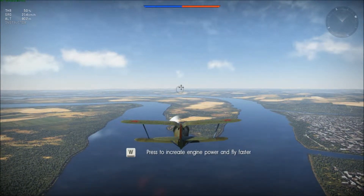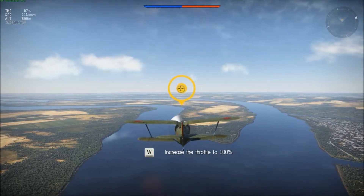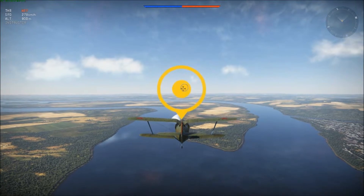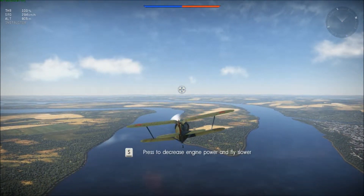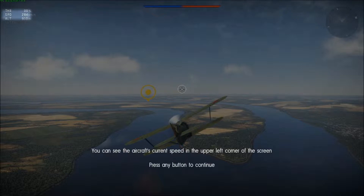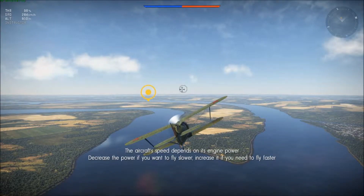Press W to increase engine power and fly faster. Oh, I have to actually hit W. Increase the throttle to 100% — here we go. Don't blow out the engine, buddy. Press S to decrease engine power and fly slower. You can see the aircraft's current speed in the upper left corner of the screen. The throttle is at 98%. Aircraft speed depends on the engine power — decrease the power. Yes.